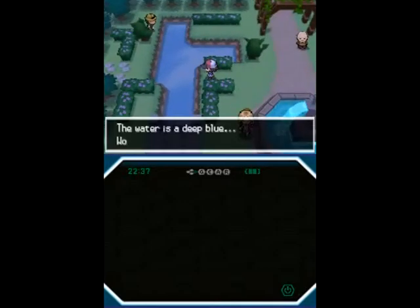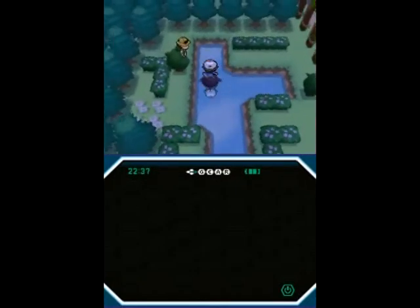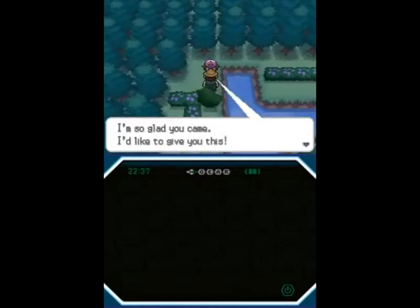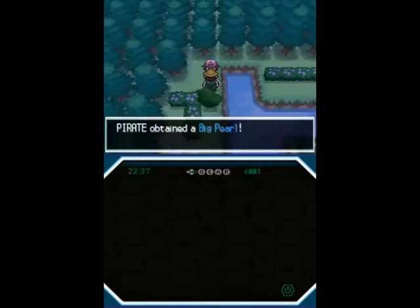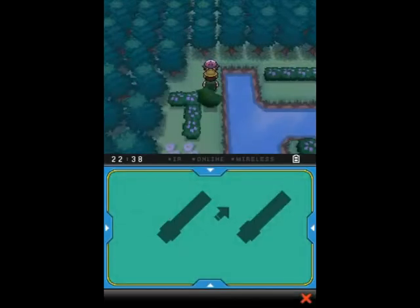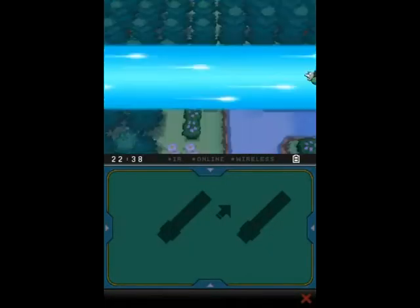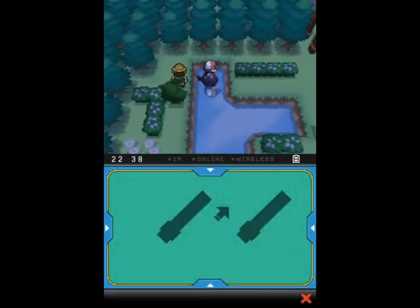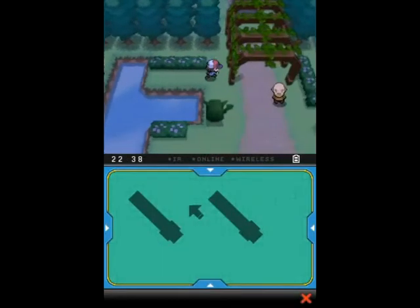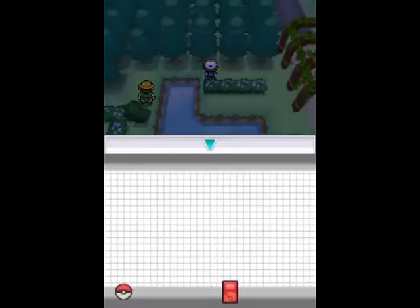For example, that NPC who's been taunting us all game — we had nowhere to actually reach him before, but now that we have Surf, we can speak to this guy for a free Big Pearl. Don't sell this yet; you'll get a better price for it later. There's also a hidden item here. If you examine this area, you find a Balm Mushroom — speaking of items that fetch a good price, this fetches a very, very nice price.